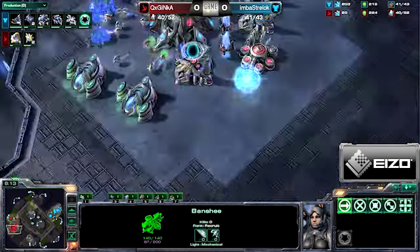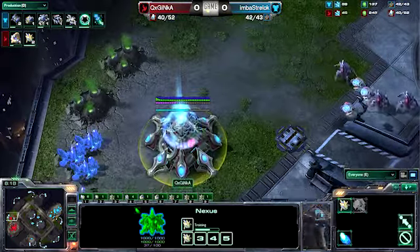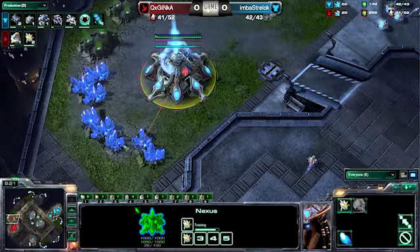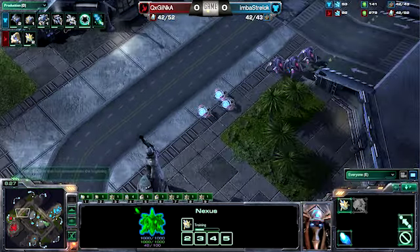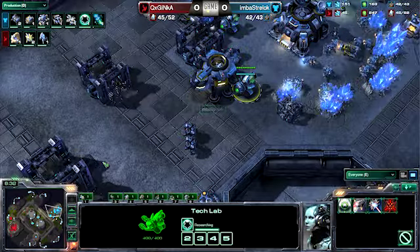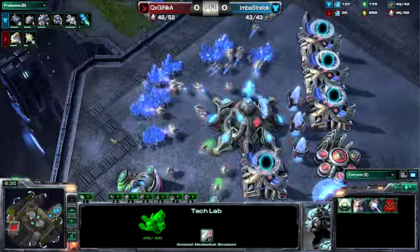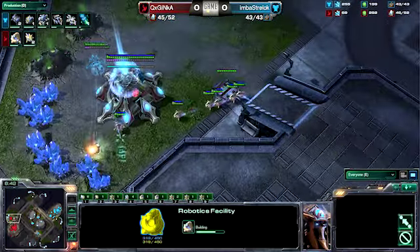This could be absolutely disastrous. Unfortunately, when he saw that factory, he should have realized — he sent a factory over, he was building Hellions out of it, but he's not building anything crazy out of the factory. He's not making Tanks, so why would he have built the factory unless he's doing something else like a Starport? It's unfortunate that he's not realizing this, but here comes the Cloak Banshee into the natural.